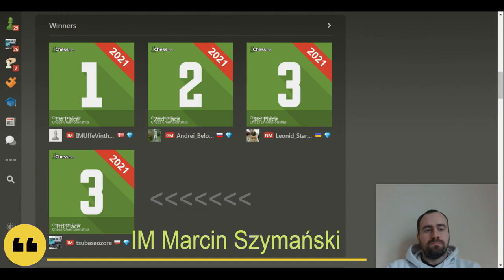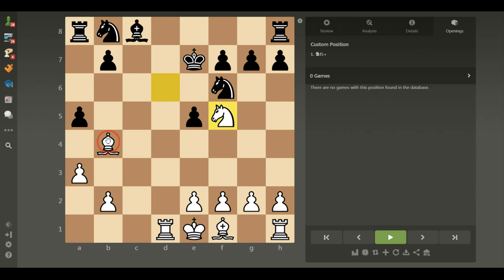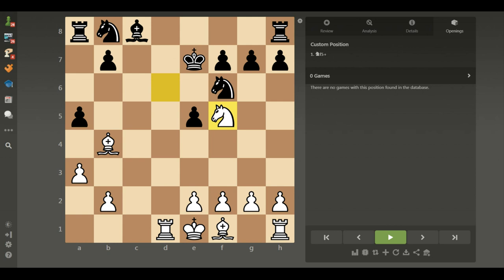Let's start with a simple checkmate in 2. Black made just one mistake and it was enough to lose the game. White to move — how to win? Knight f5, double check! Black cannot take the bishop because of the check, and also cannot take the knight because of the bishop check. D5 is protected so black has two options. After king e8, knight g7 checkmate. During the game my opponent played king e6 and also after knight g7 it's checkmate — white is winning.